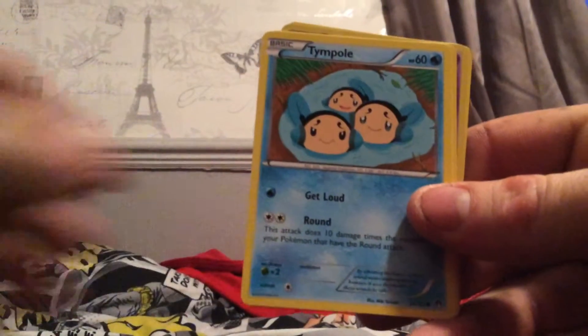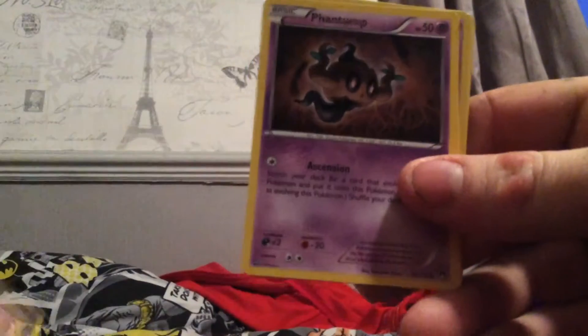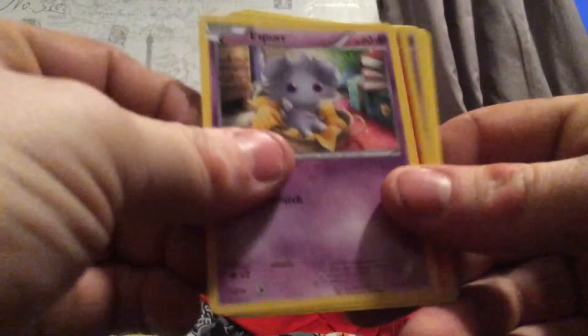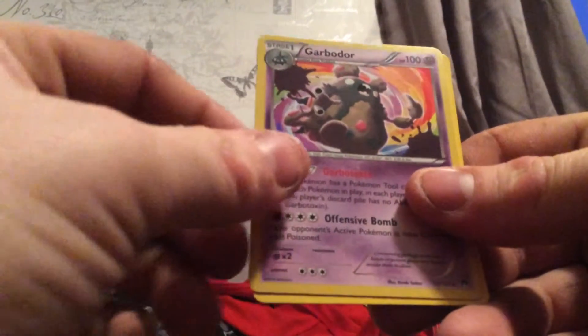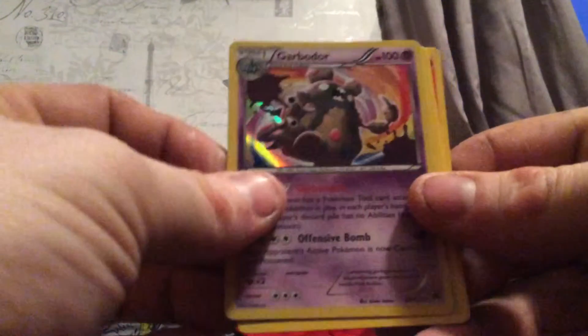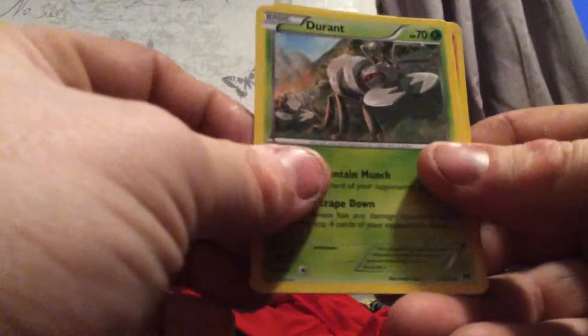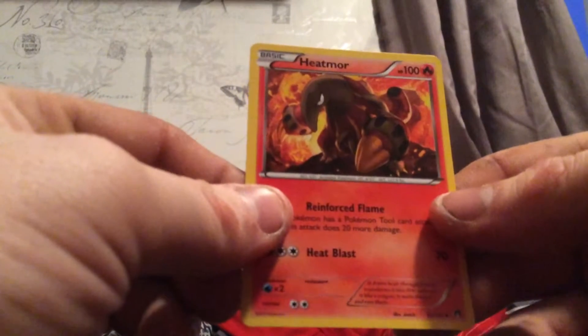So we've got a Seedot, a Tympole, a Trubbish, a Phantump, an Espurr, a reverse holo normal, a Gogoat — and that's a shiny, that's the shiny of the set — a Durant, a Pokemon Catcher, and a Heatmor. That's a nice pack.